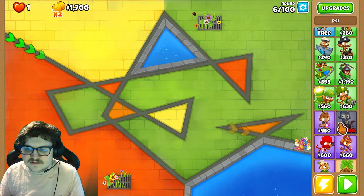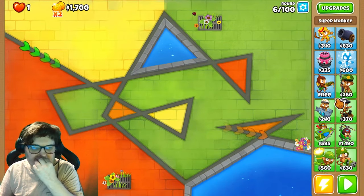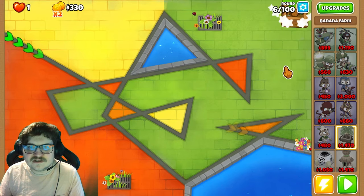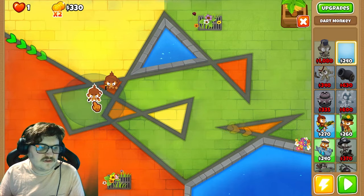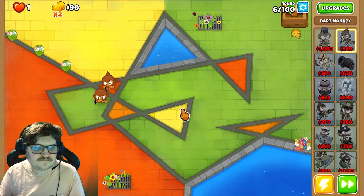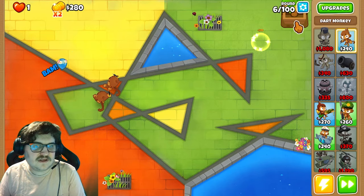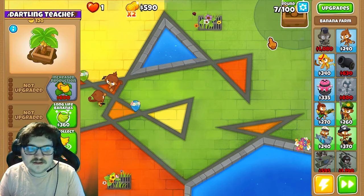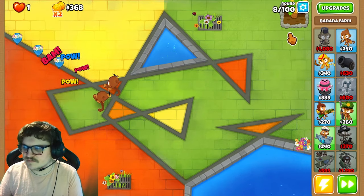First you can start with some towers since you don't have enough to place it yet. I'll do this in an easy way for you guys to understand. I'll start farming already from the beginning. I can do it because I have double cash, but you should be able to do this without double cash as well. Watch what I do and you should be good.